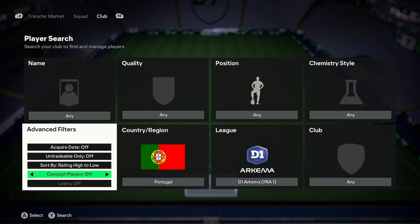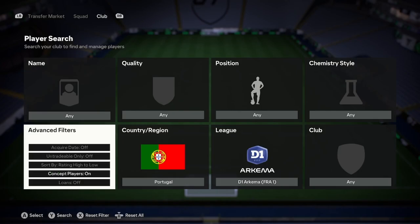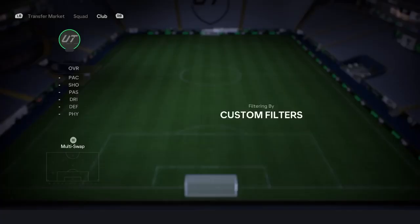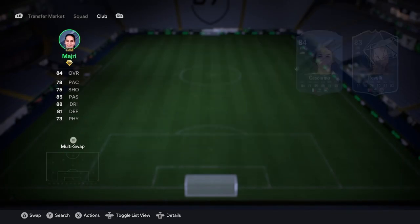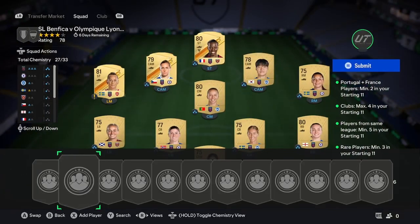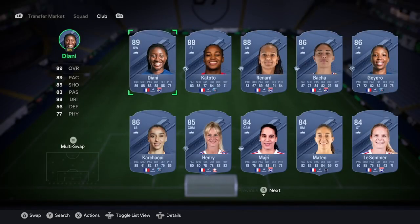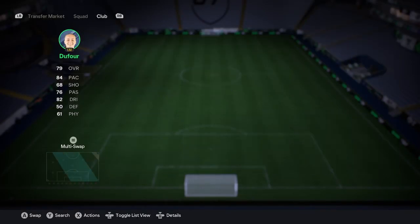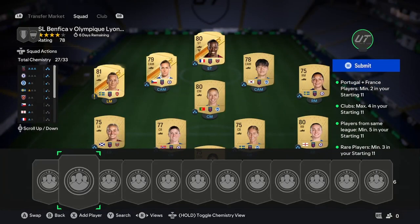So if I went D1 Arkema, I would search by Portugal. As you can see, there is one gold common but it's a 75, so I don't really want that. Search by France as well — there's going to be a load, because obviously it's D1 Arkema, so you can find some nice French players there. The next thing you're going to do is buy one of those French players in a gold rare variant, as high as you can get for about 700 coins. If I search by gold rare, I'd go for like an 82 — that's 750, easy. Get her in.